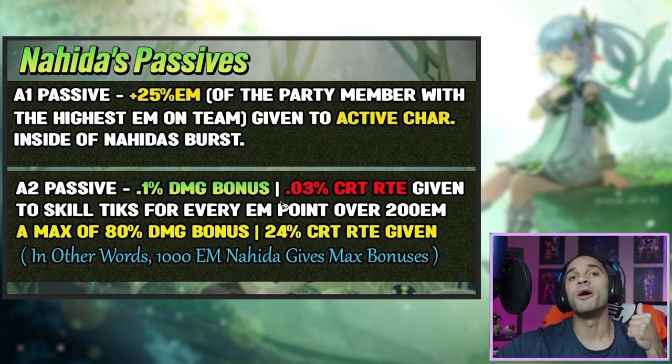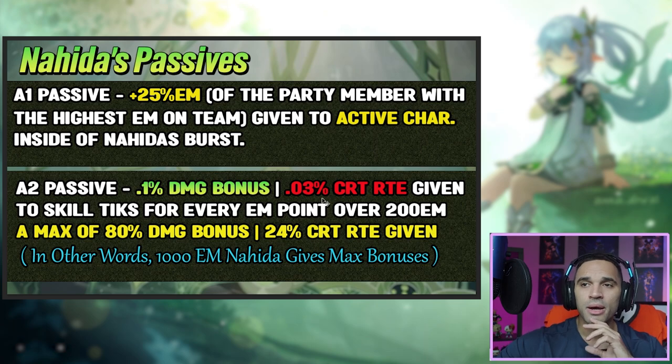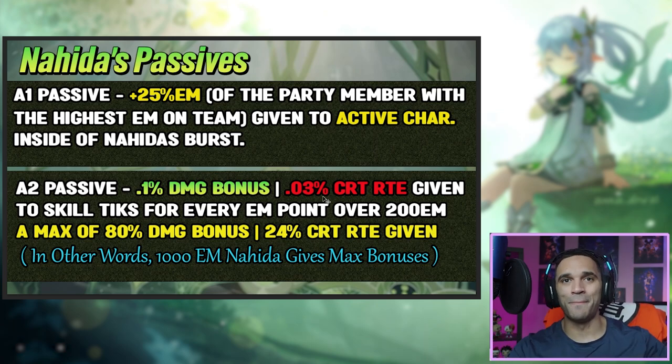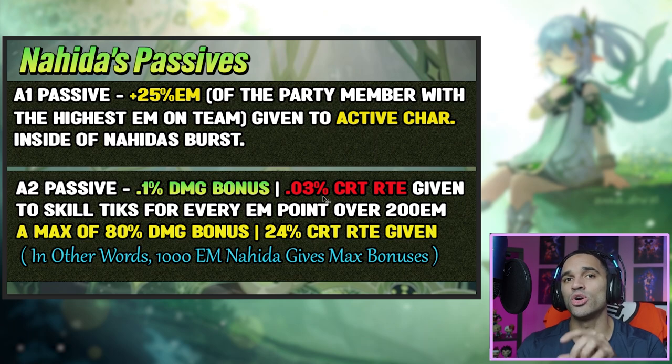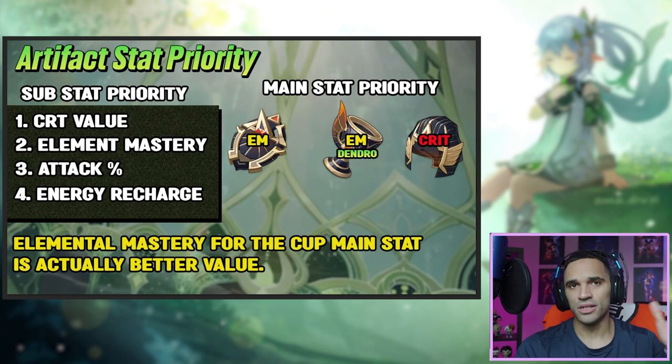Her A2 gives a 0.1 damage bonus for every EM point above 200. For example, if you have 1000 EM, subtract 200 and do 800 EM × 0.1, which is an 80% damage bonus. She also gets a crit rate scaling — this is probably one of the most broken things about her kit. She scales with both crit rate and EM within her base stats: 24% crit rate and 115 EM scaling. At 1000 EM, Nahida gets max bonuses — 24% crit rate and 80% damage — but that 24% crit rate only applies to her Tri-Karma (skill ticks), not normal attacks or her burst.